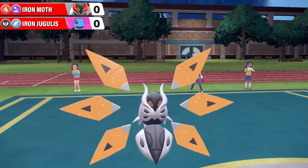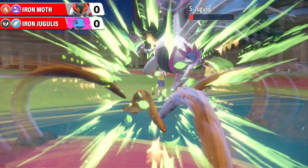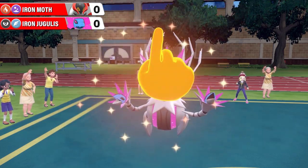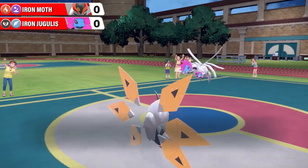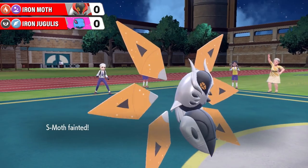We're down to just two Pokemon on the field. Who's going to get the first fall in this opening round of the quarterfinal? Frenzy Plant onto Shiny Iron Jugulus there - doesn't quite get the knockout, so over to Shiny Iron Jugulus. What will it do in response? Goes for Night Slash - same type attack bonus, critical hit. Down goes Iron Moth.